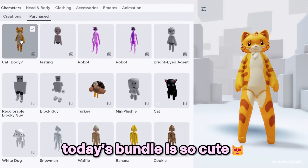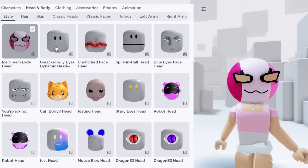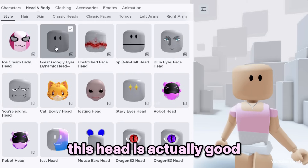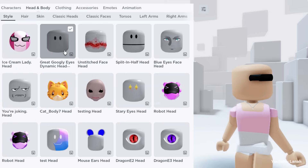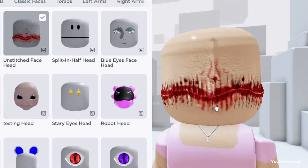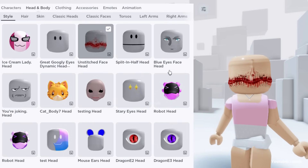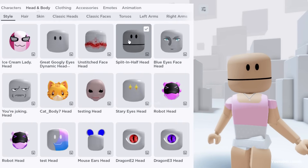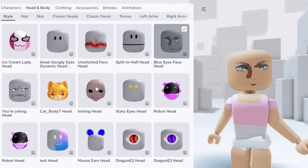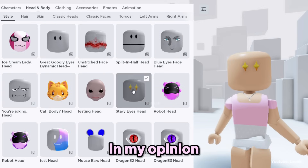Today's bundle is so cute. This head is actually good. Oh my! What is this? Starry eyes and googly eyes are, in my opinion, today's best heads.